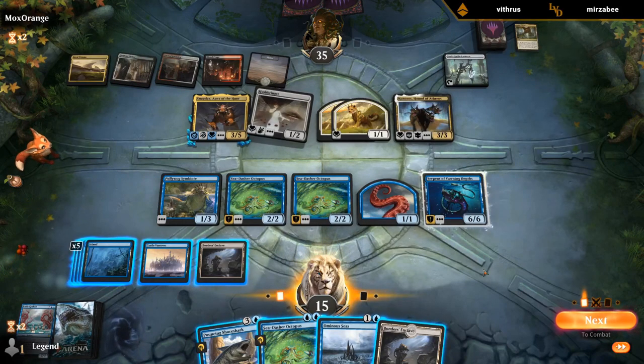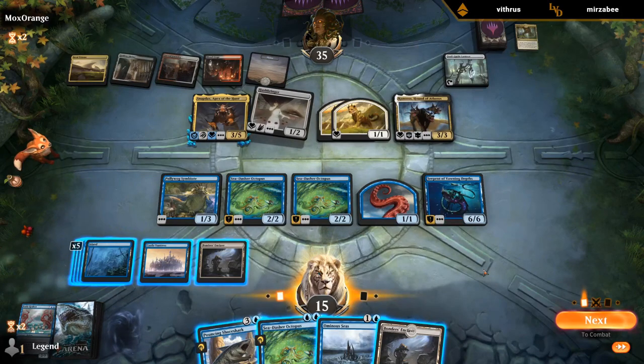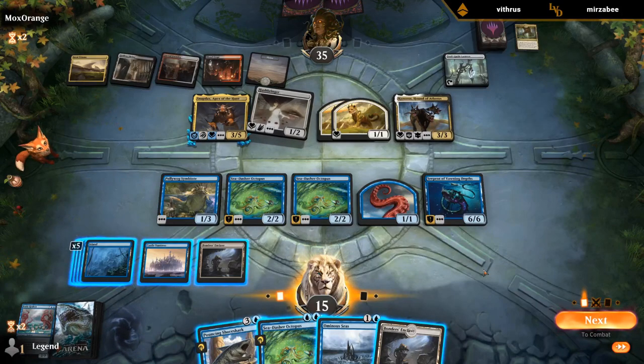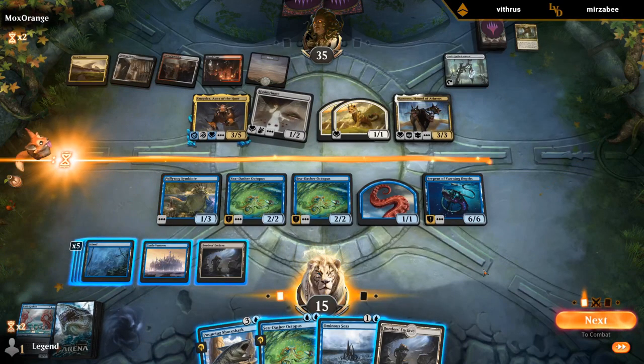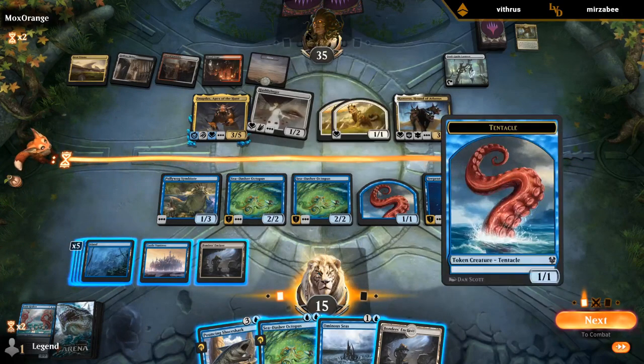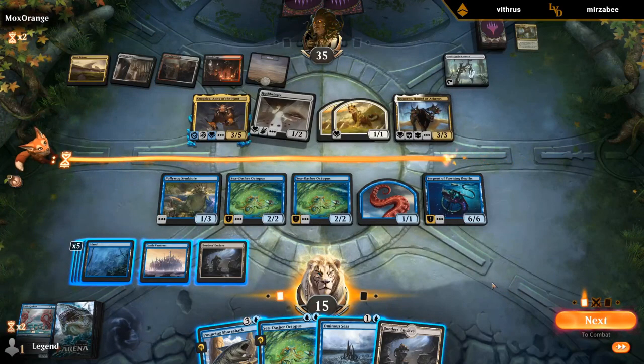Mutate Shore Shark and then bounce Snapdecks. If they block with Kunoros on an Octopus, I can at least trade. But then they still get to replace Snapdecks, and the Cub Warden's gonna be back in their hand too — so it's not actually all that good for us.